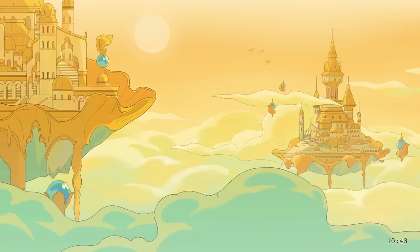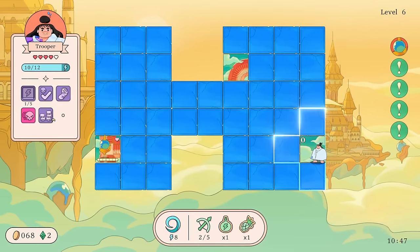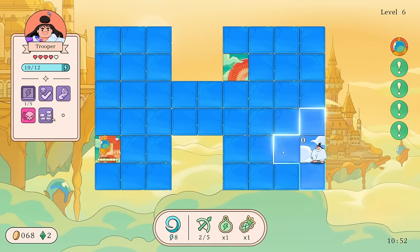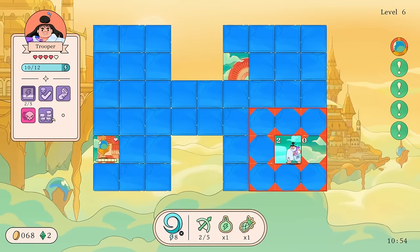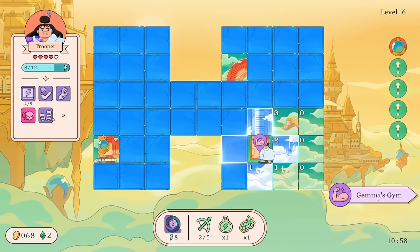My greed is catching up on me. How far does that Bow shoot — not far. I guess we'll throw out an early Roundhouse. Hey, we got a shop — Gemma's Gym! We can level up Stamina so we get energy every four tiles. We can level up Payback — gain four energy each time the hero takes damage.